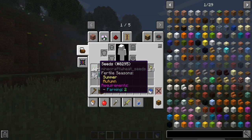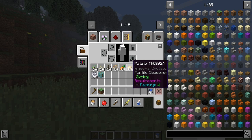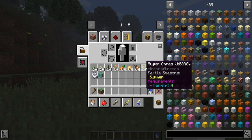Those plants would be wheat, pumpkin, melon, beetroot, carrots, potatoes, and sugarcane. However, you can create a greenhouse to grow crops during any season — more on that later.